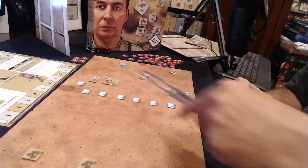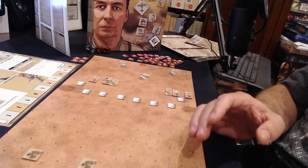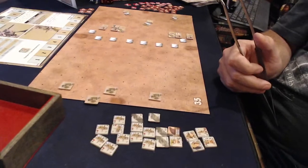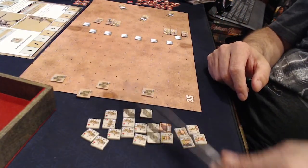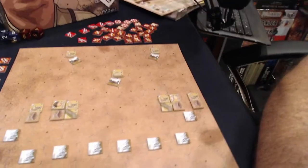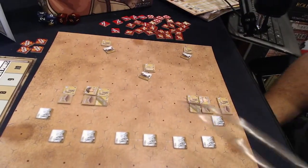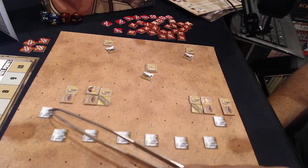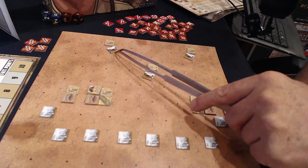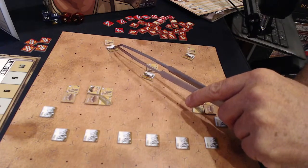The Brits are already over here on the eastern side of the map. The Italians are going to be coming on board from the west and attacking over here. So let's look at the defenses of the British units first. The British have eight wire hexes lined up in front of their fortifications.